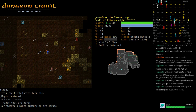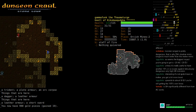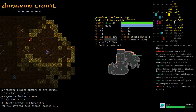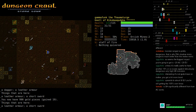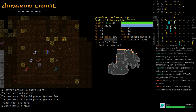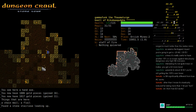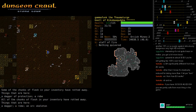It depends on the HD of the monster. I have almost 30 EV right now, so 30 is not that high, but if you get to 40 you're probably close to end game, fighting stuff with minimum HD of maybe 15. Things you actually care about — like vault wardens — have significant HD.